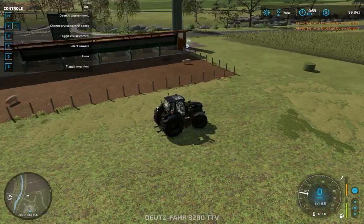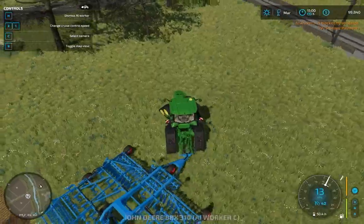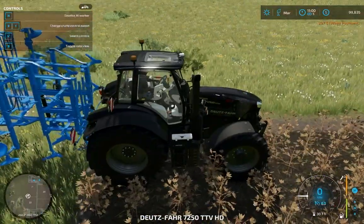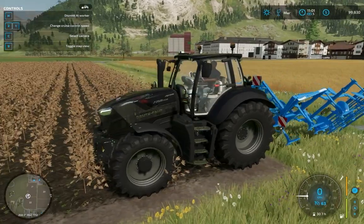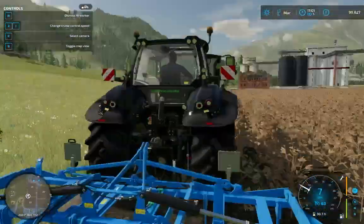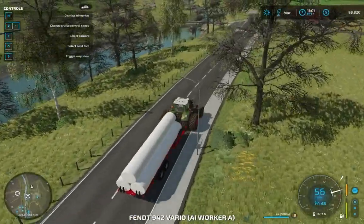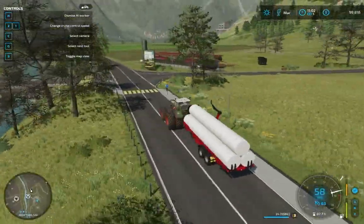We're moving right along — that guy is almost done, that woman is almost done. Oh, we forgot to set her — let's get her going. Now we're making money, baby! We're nearing the animal dealer. Our grass is nice and mowed, and our corn is growing. We're going to be able to purchase a new field soon. This particular trailer holds 24 bales — let's see how much 24 bales gets us in profit.